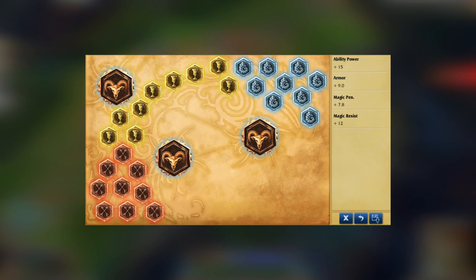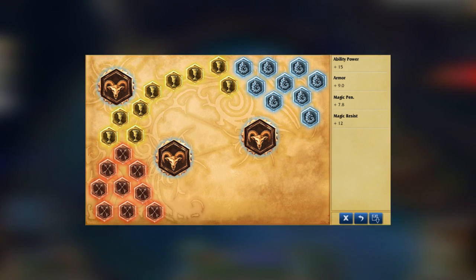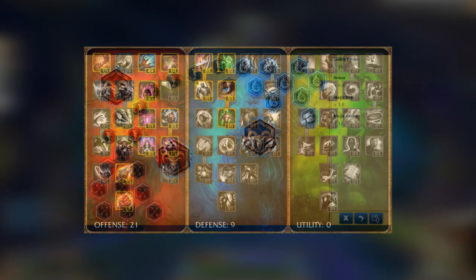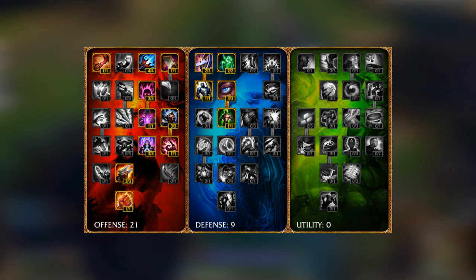As for his rune page, I recommend Magic Penetration Marks, armor seals, magic resist glyphs, and ability power quintessences. And for his masteries, you'll want 21 in the offense and 9 in the defense. Here's the page I recommend using.